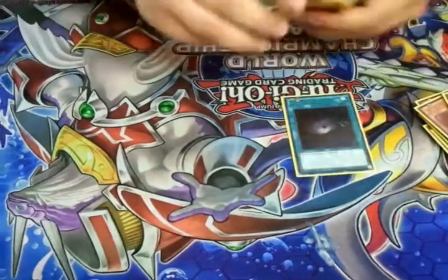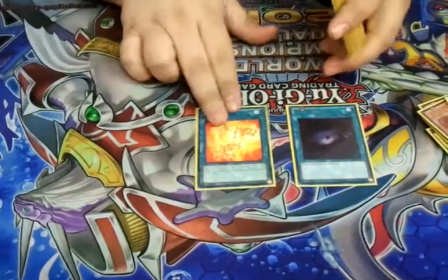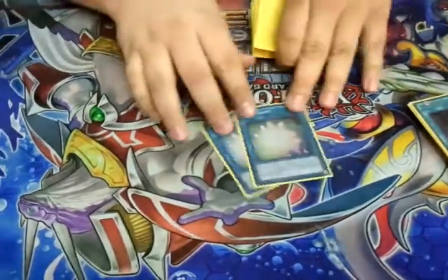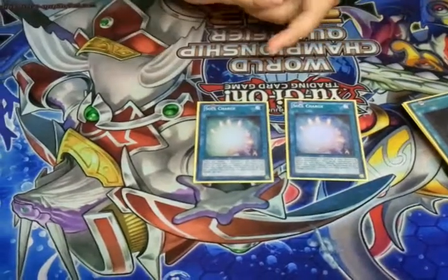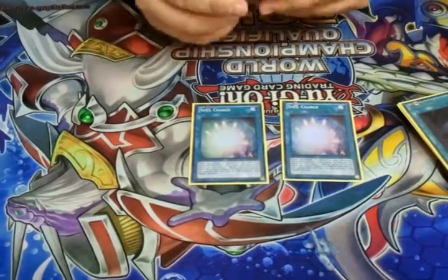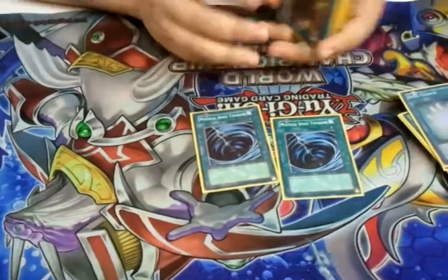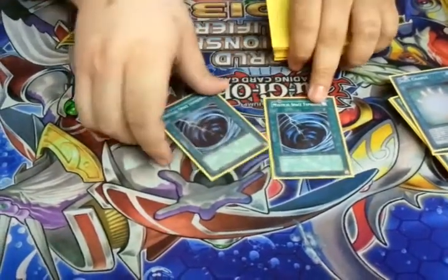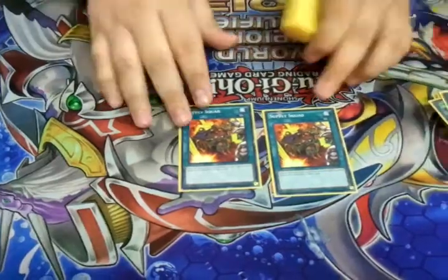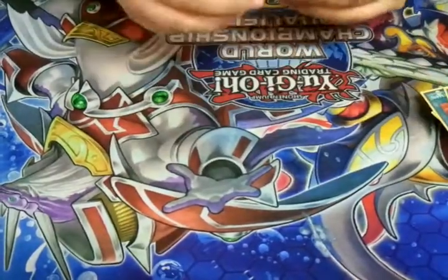Next up we have spells. I run two one-ofs: Dark Hole just to clear the field, and Rekindling just to bring back my fire monsters like Yaksha or Barong — they're the only targets here, but six targets for one card is pretty good. Next I have two Soul Charges, that way I can bring back all my Garunixes that may have gotten Skill Drained or anything like that, as well as Wolfbark and other monsters just to start XYZing. And then two MSTs just to take care of Soul Drains, Fiend Chains, and other things that get in the way. Next would be two Supply Units — the main reason I went back to playing the deck. All the blowing up I already do, I get to draw a card each time, and my battle war card effects still trigger, so if they happen to run over Garunix, I still get to draw.